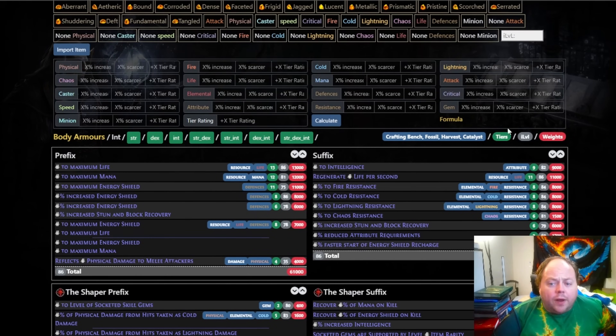In editing, I thought I would add a little comment here that I got fairly lucky in this video. You'll notice that I do hit the six-link craft, which I think to be about a 70% chance — so the odds are in my favour, but they're definitely not guaranteed. Additionally, I also hit very high tiers on the energy shield mods. I do get the three mods that I want, and the odds are definitely biased in my favour on that.